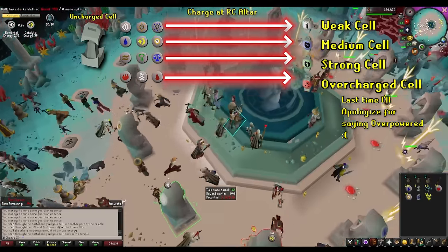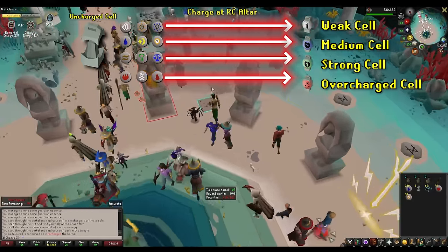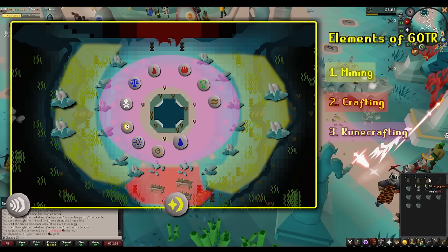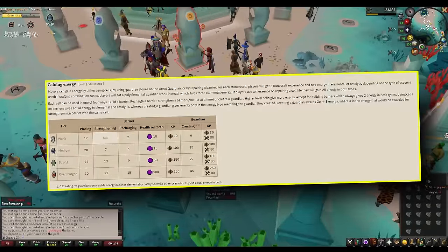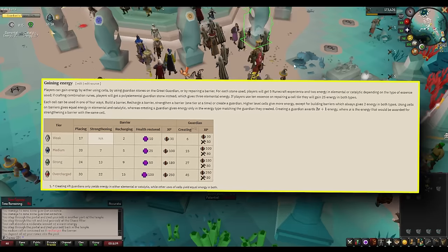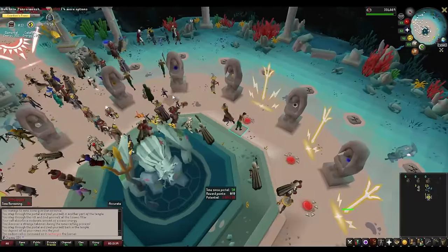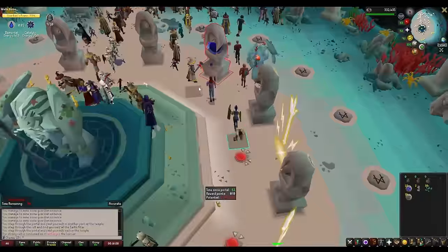You can only have one charged cell in your inventory at any given time. Use the cell however you can to increase your guardian's defenses and, more importantly, get more points. Early on in the designated Guardians of the Rift worlds, my advice is to always use the cell to strengthen an existing barrier — it's fast, and most other elements are likely already being handled by other players. As you get better, start looking to craft stronger overpowered guardians or check barriers to see if there's one you can strengthen.